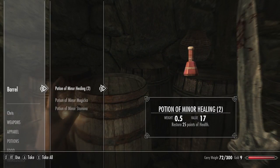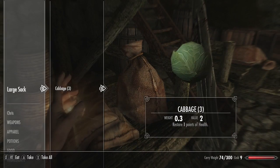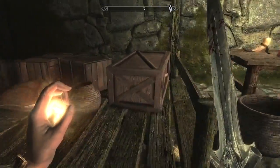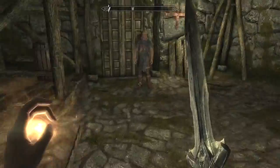Let's look at this barrel. Let's get rid of all these potions. Large sack — anything in here? Cabbage. One point of health — useless. Basket — we need no basket. We do have another potion, some salt pile, one bowl.